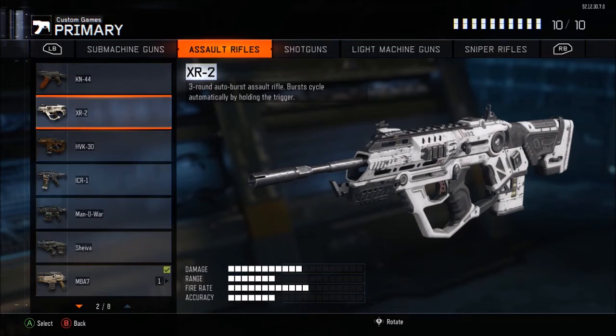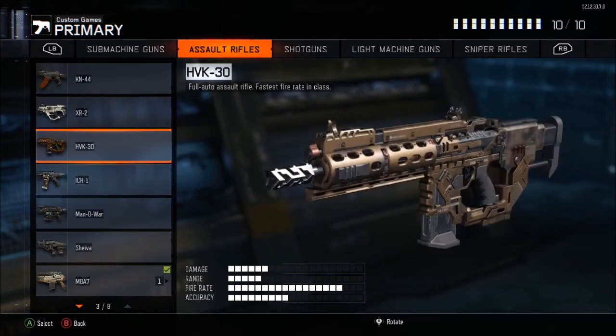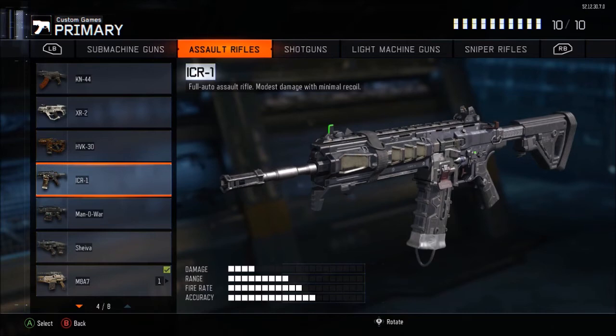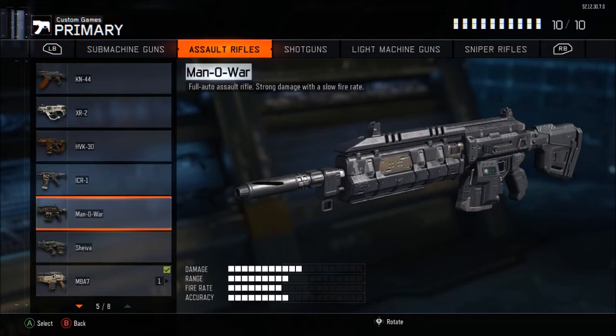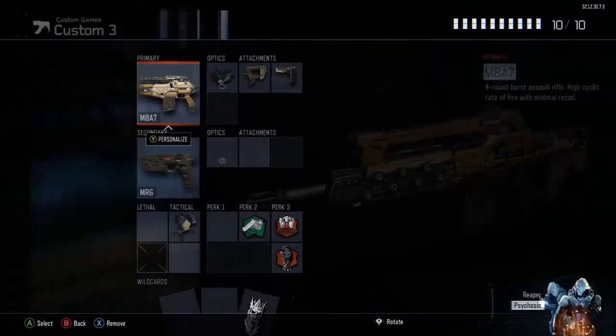The XR2 has really good damage but it's a slow-firing burst, so if you miss one burst up close it takes a while to get the next shot off. HVK and ICR have great accuracy but damage isn't good enough for SnD. Man of War some people use but I can't seem to get used to it. I like the Shieva a lot but it's not good in SnD. The M8 is just the number one gun to use, so I always use that.